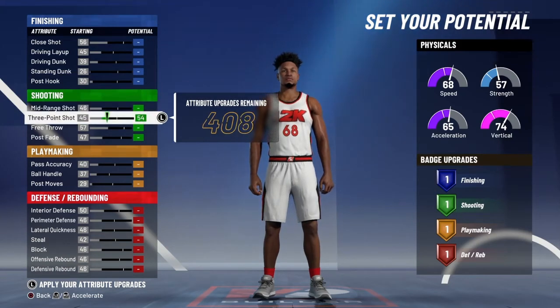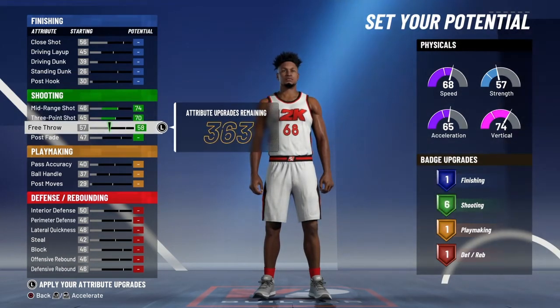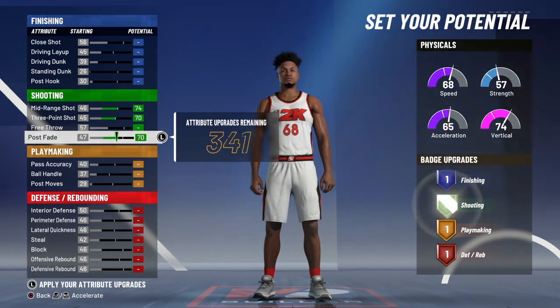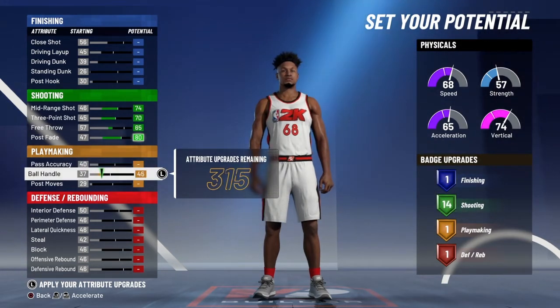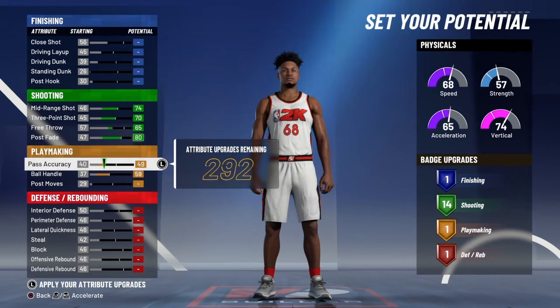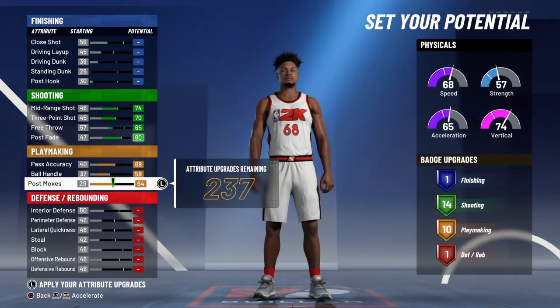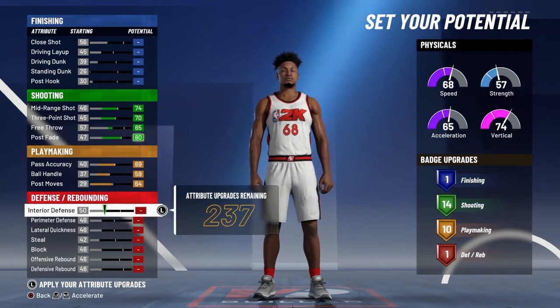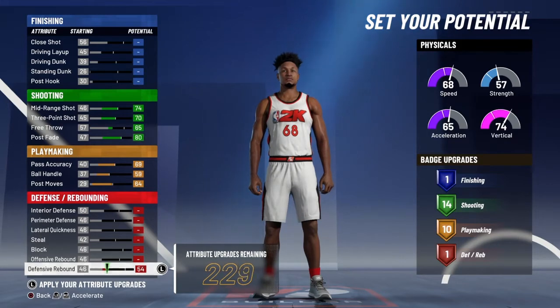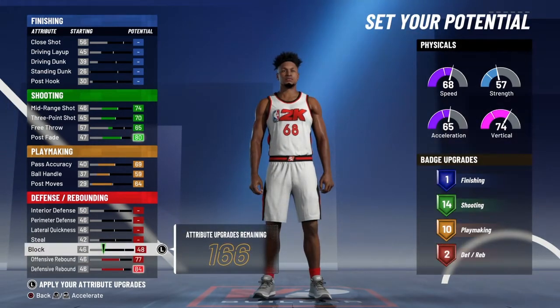So you can go back and do everything again if you missed something. Just upgrade and max your mid-range and three-point except for free throw and full speed, then max everything on playmaking - you only need 10, it's pretty good. For defense: max defensive rebound, offensive rebound, block, interior defense, and perimeter defense.